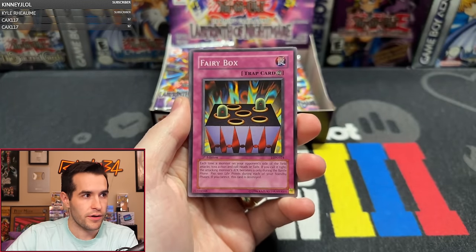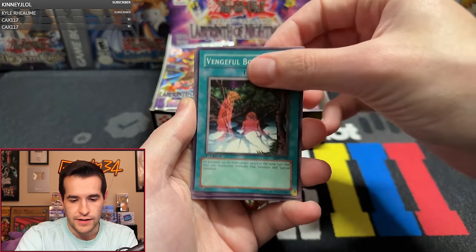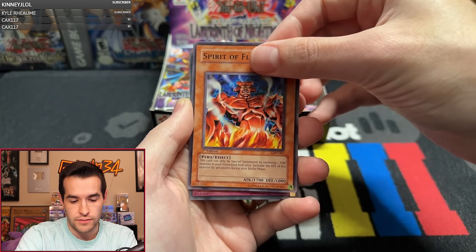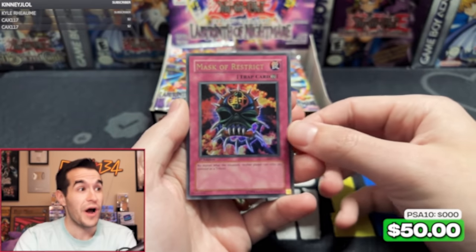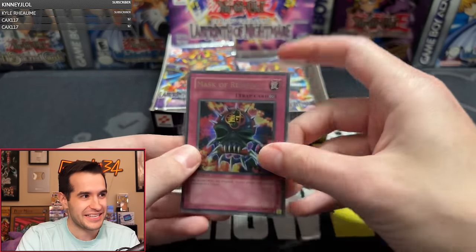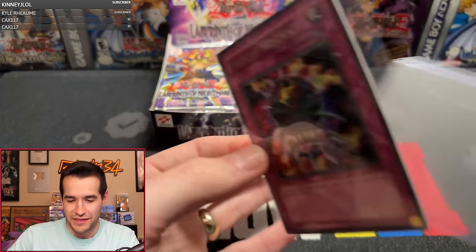Let's go! Kibeo Dragmourne, Fairy Box, Earl of Demise, Soul of Purity and Light, Vengeful Box Spirit, Saint Joan, Empress Mantis, Spirit of the Flames, and a Mask of Restrict — cover card! Not bad, that's pretty solid. Mask of Restrict, First Edition. I'm sure he'll be happy with that one.